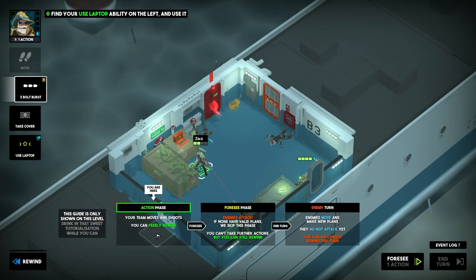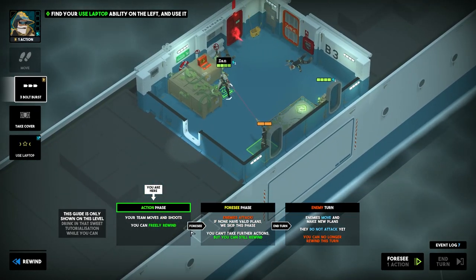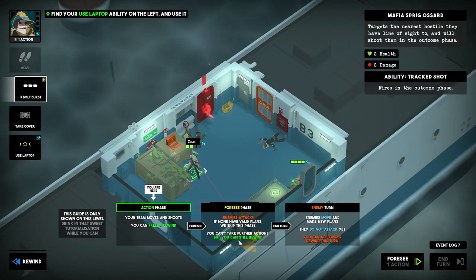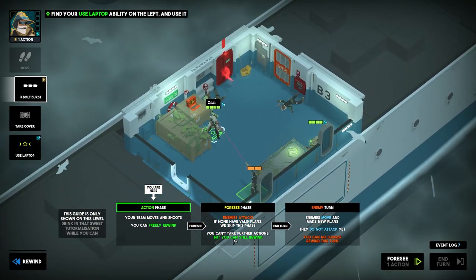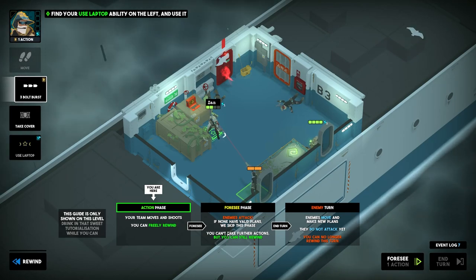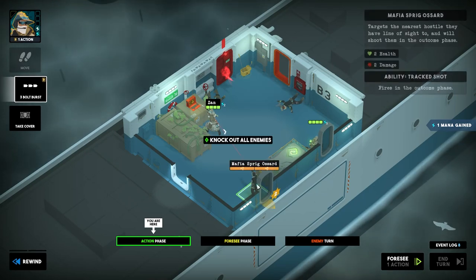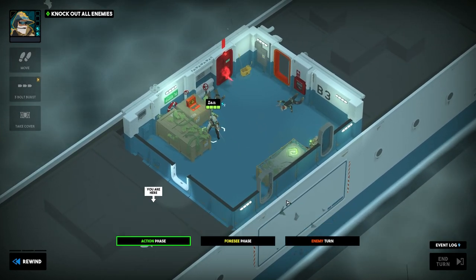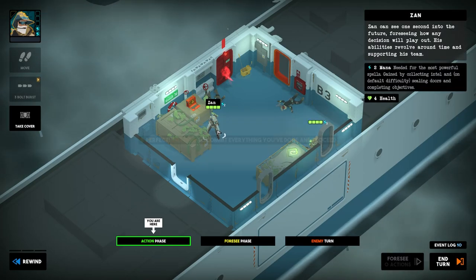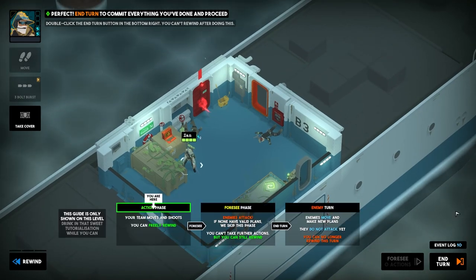Your team moves and shoots and can freely rewind. Then the foreseen phase — enemies attack. If none have valid plans we skip this phase. Can't take further actions but you can still rewind. So we can use the laptop here and also shoot this guy. End turn to commit everything you've done.